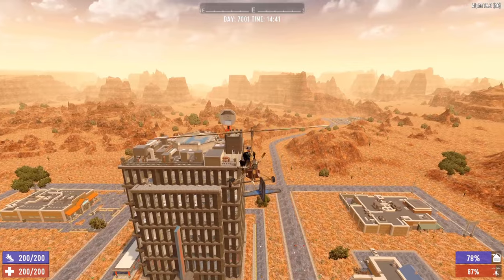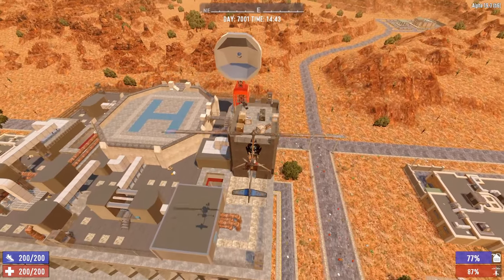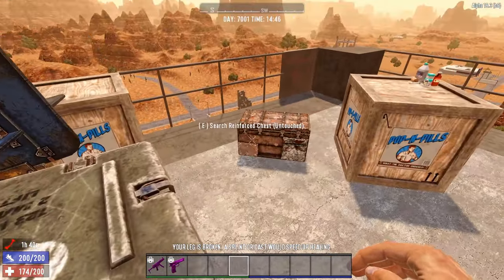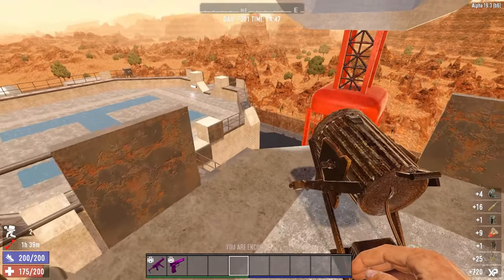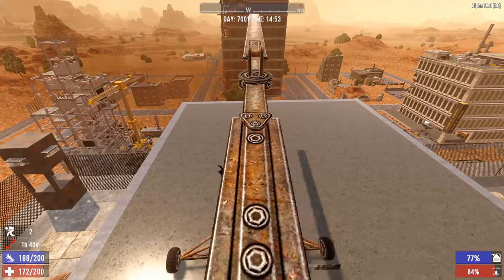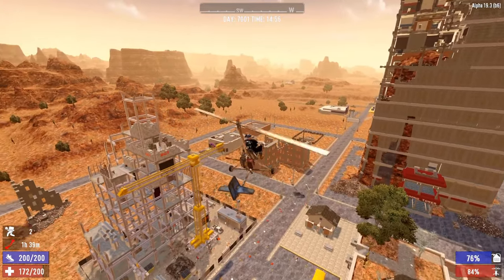One great reason for using the gyrocopter is that it's really fast for cross-country travel. Another advantage is accessing high loot boxes easily — you can fly up, do your looting, pick up your vehicle when you find a flat spot, and drive off having looted without fighting any zombies.